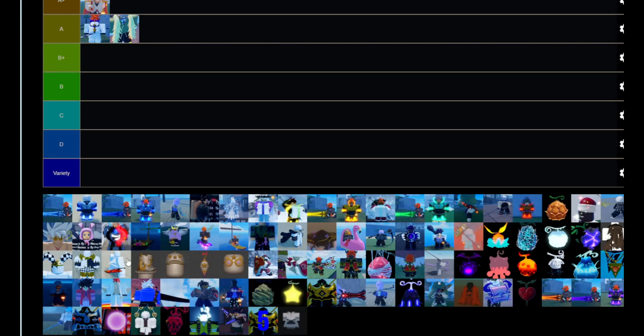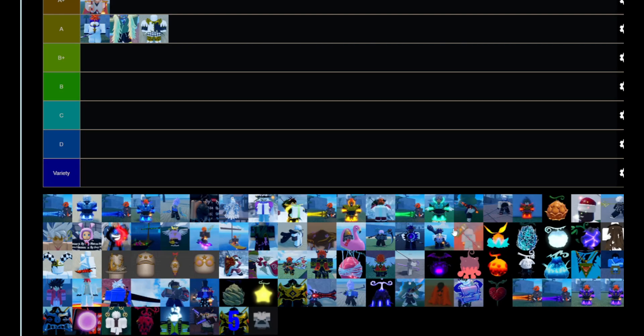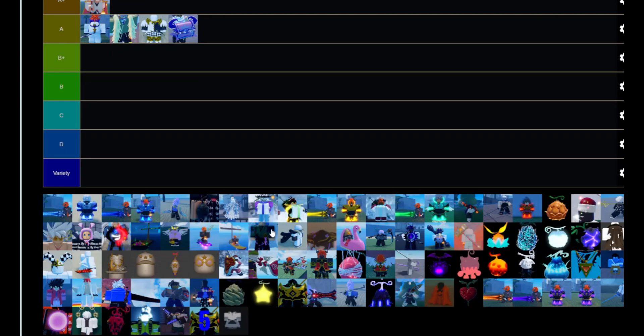After soul king scarf we got gesture fit. Honestly this area section has always been practically the same. Then we got the mythical chest — I'm gonna put that low A tier.